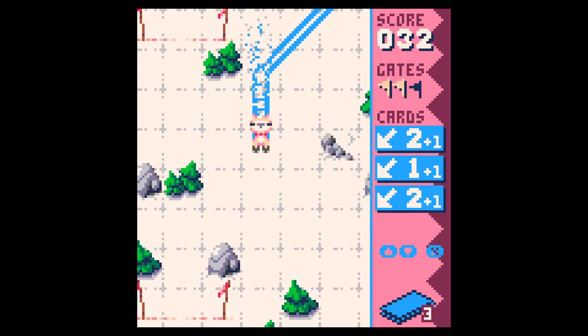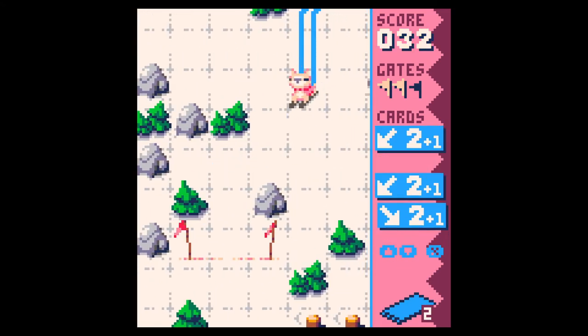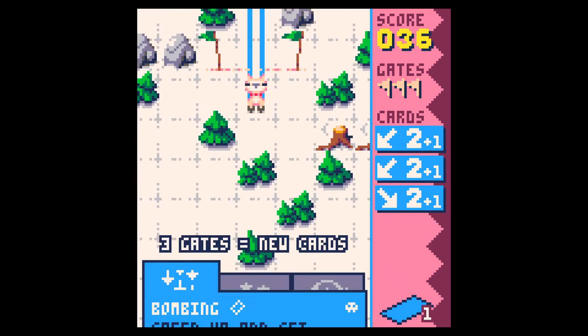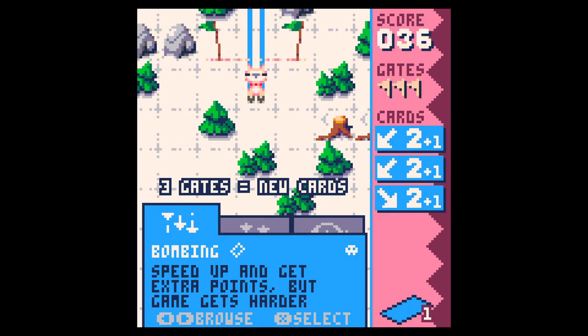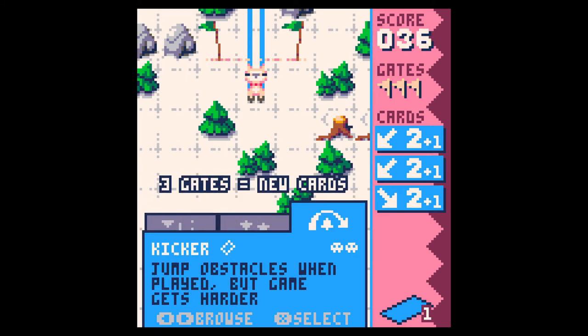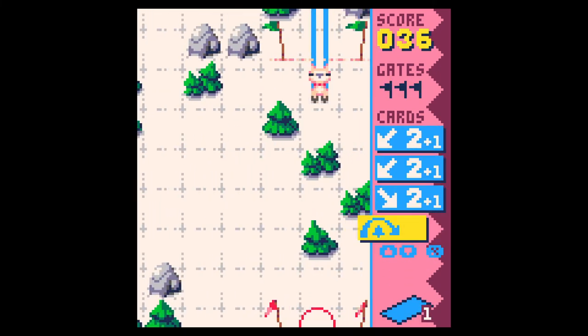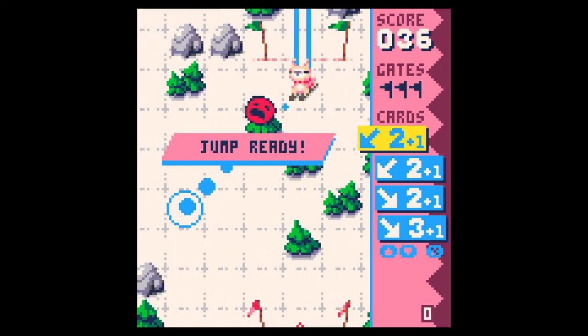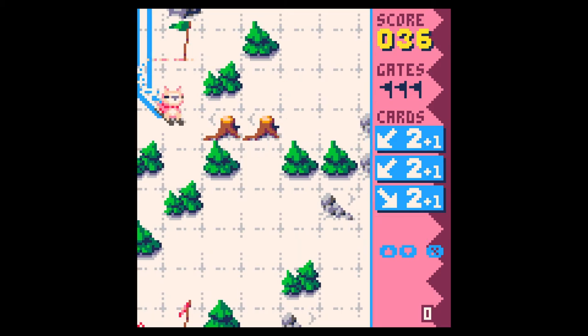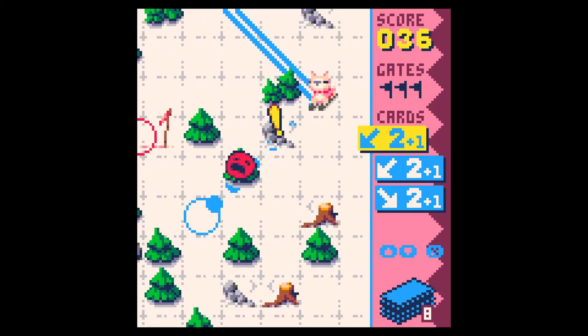Hell yeah — I'm already at 32. There we go — give me a straight down. Yeah, 36. Give me some new cards. Speed up and get extra points. I wonder why that's called bombing. Okay. Let's go with the kicker. Jumps ready — do it, baby!